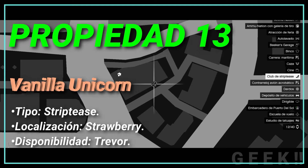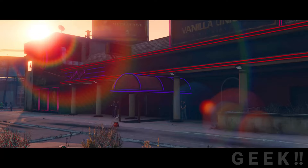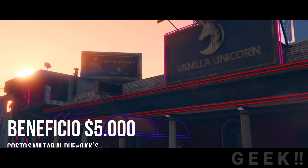Propiedad número 13: Vanilla Unicorn Strip Club, tipo striptease, localización Strawberry, disponibilidad Trevor. Vanilla Unicorn es el club de striptease ubicado en Strawberry, Los Santos. Es uno de los pocos clubes de striptease de la ciudad y el único accesible. La propiedad está bajo el nombre de León; sin embargo, en 2013, Trevor Phillips obtiene los papeles de la propiedad adueñándose del club a un costo cero y obteniendo beneficios de 5 mil a la semana.